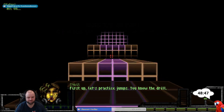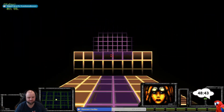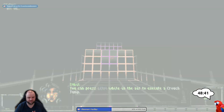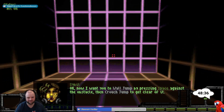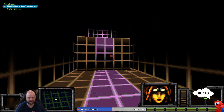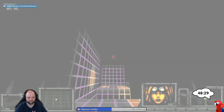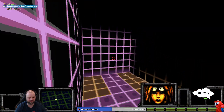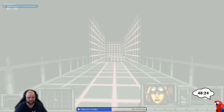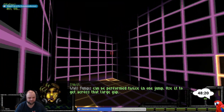'First up, let's practice jumps. You can press crouch while you need to — okay, now I want you to wall jump by pressing jump against the obstacle, then crouch jump to get clear of it. Nice. Let's do some more wall jumping.' Wall jumps can be performed twice in one jump — use it to get across that large gap.